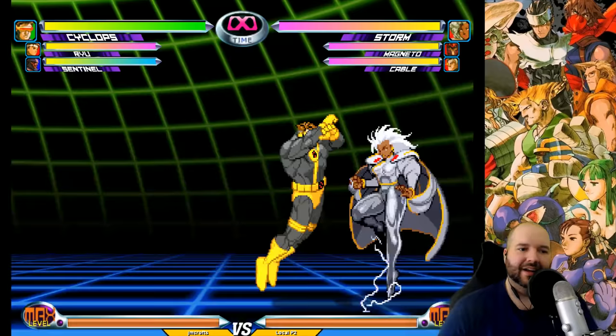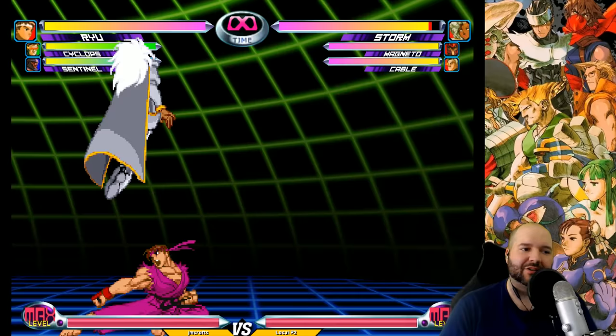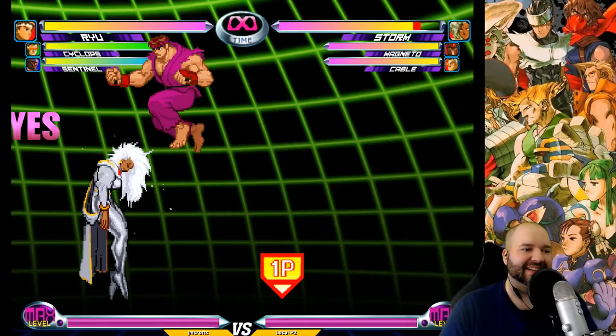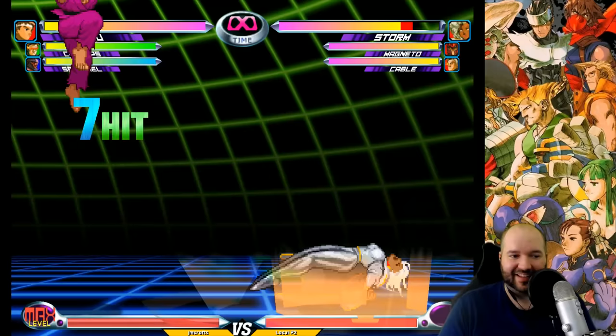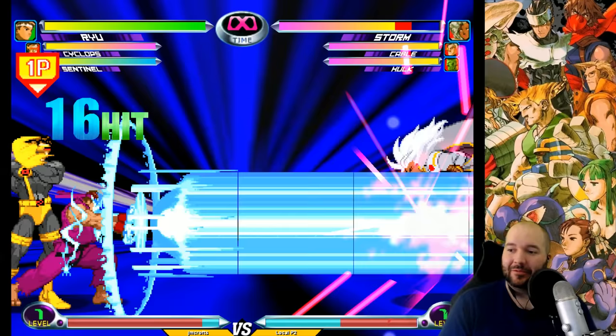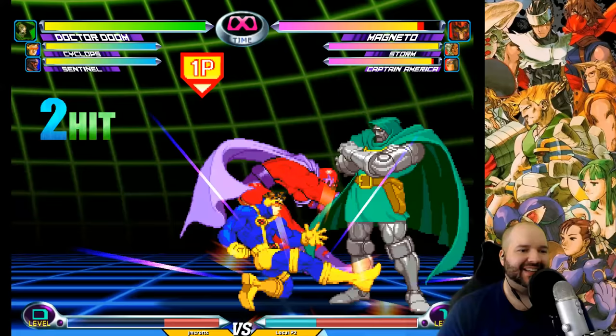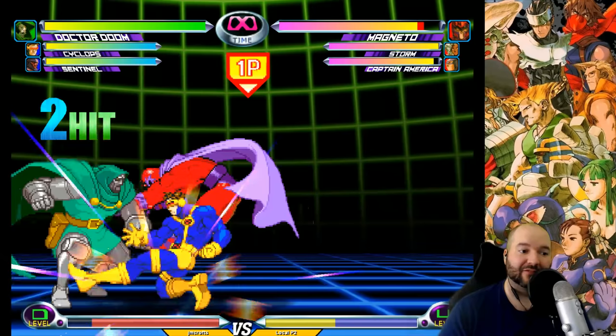Not only does Cyclops represent fighting game protagonist mechanics well, he also really handles Marvel vs. Capcom systems well. One of the big features of this game was selectable assists — for the first time, every character had three assists and you could pick which one you wanted. And Cyclops' assists are amazing, some of the best in the game. His uppercut assist is extremely invincible — it goes through everything and you can combo off it. His projectile assist is pretty decent; it goes through a lot of stuff and lets you combo off it with a lot of characters. And one of my favorites is his hurricane kick assist — it's so good for setting up combos, mix-ups, and cross-ups.